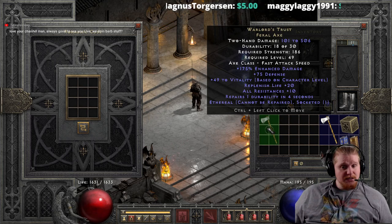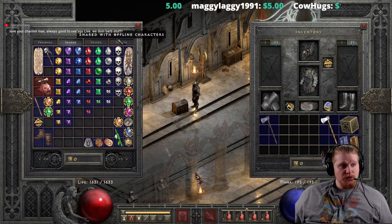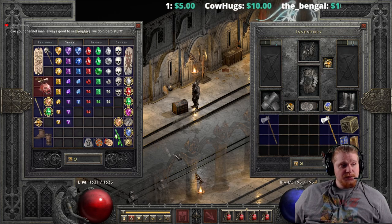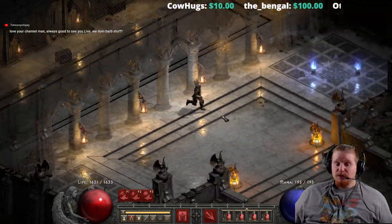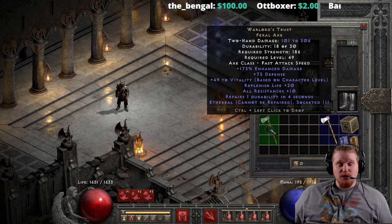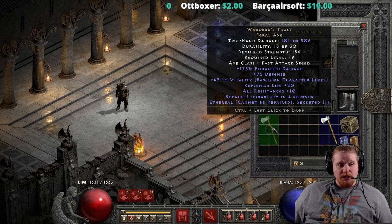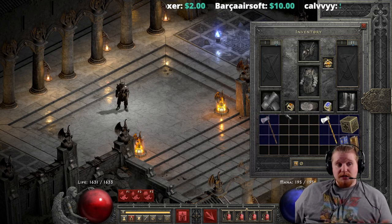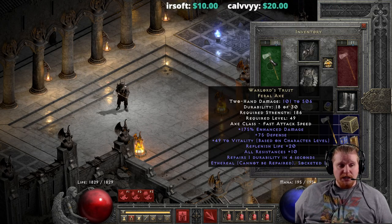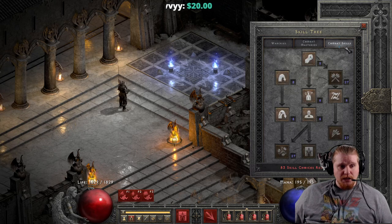There is a slight speed issue — it has no increased attack speed and is a fast attack speed item, meaning it's not particularly fast. You might consider socketing a Shael rune to speed it up, or alternatively an Ohm rune to increase physical damage by 50% enhanced damage, which would bring the damage up a pretty tidy amount. And of course, since it has Repairs Durability 1 in 4 seconds, you don't have to worry about socketing a Zod — it's pretty sweet.